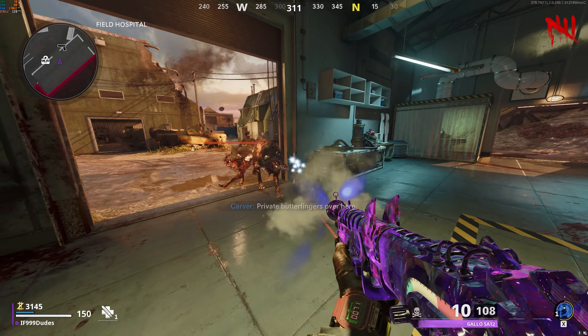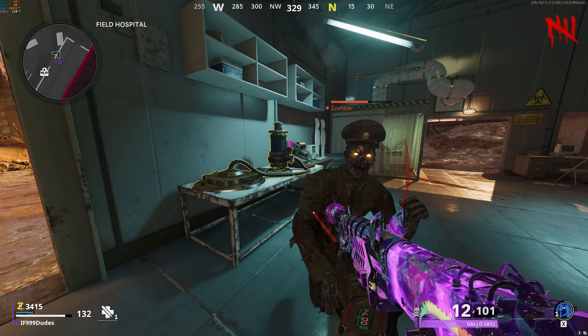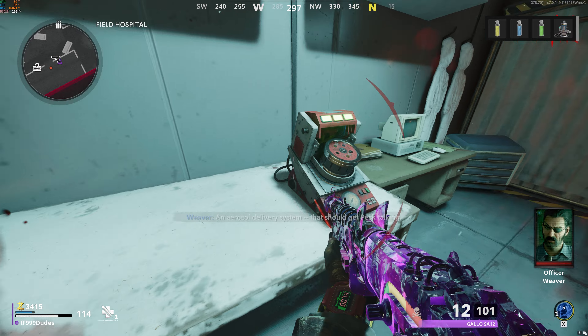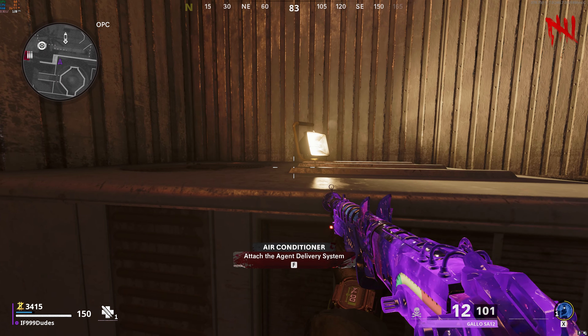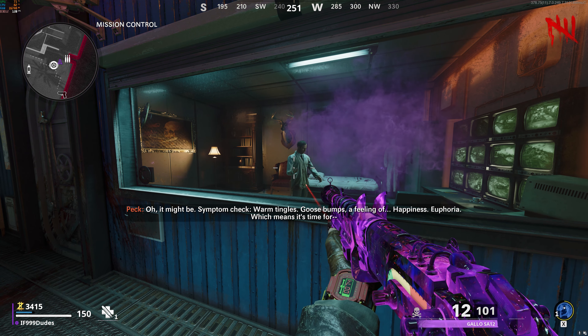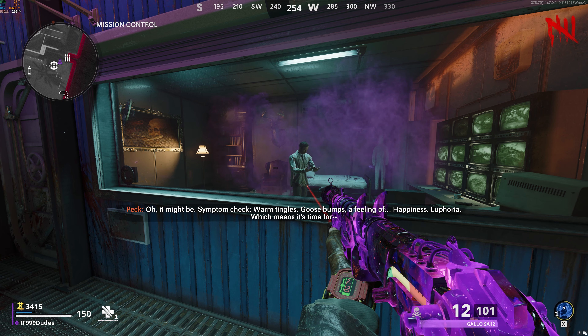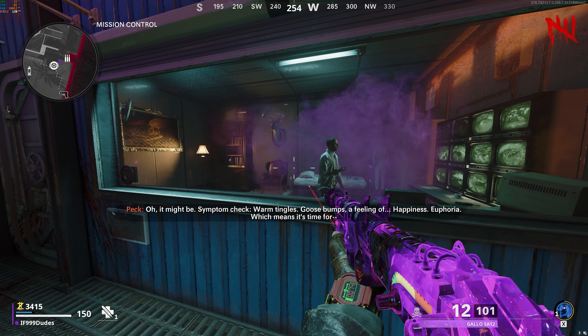Bring those chemicals to this mixer in the field hospital and interact with it. A bunch of dogs are going to spawn, and after like 30 seconds, you'll be able to transfer the mixture to the agent delivery system, then pick it up. Now bring the agent delivery system up to the roof of the OPC and place it on this air vent, then go back to PAP and interact with them. During important steps like this, anytime you interact with a person like Rabinov or Peck, zombies won't bother you.